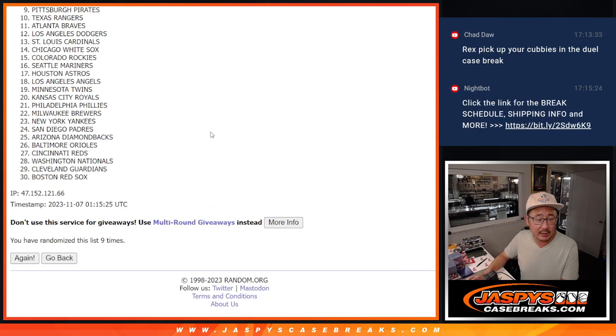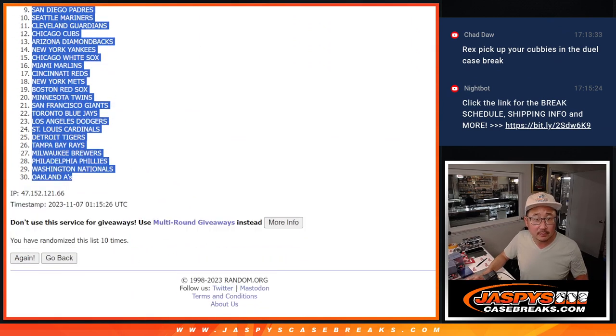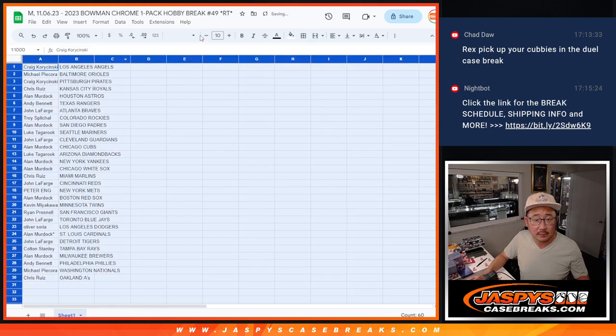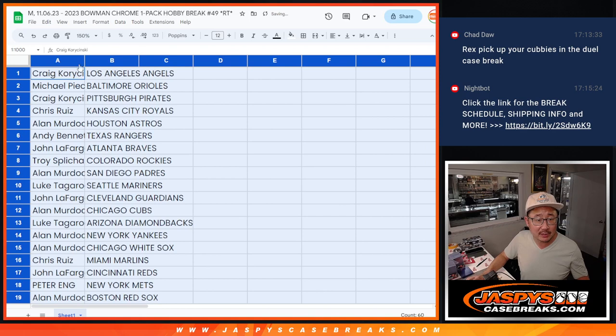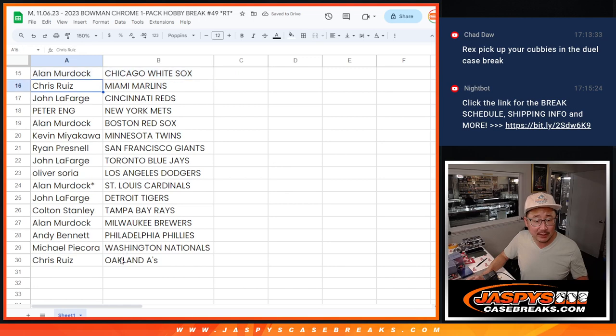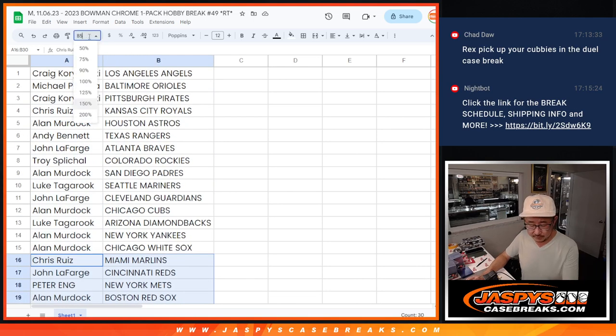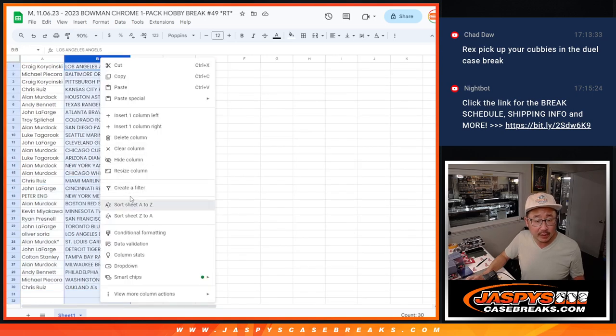9 and 10. Now, no trade windows in these little filler breaks, but there's everybody's names right there. There's the first half of the list. There's the second half of the list.